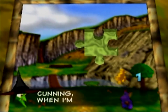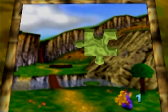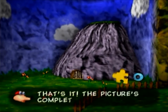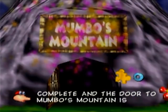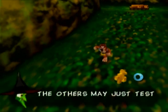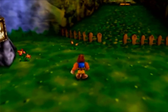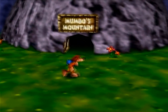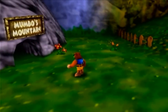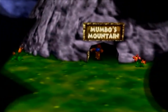Grunty's plan is rather cunning — when I'm thin, guys will come running. Thanks, Grunty, but that had nothing to do with the explanation. To enter the world shown on the picture, you must fill in the missing spaces with the jigsaw pieces. To fill in the missing spaces, press A. We put in that jigsaw piece — the picture is complete and the door to Mumbo's Mountain is open. Any jiggy works on any picture, so let's enter the first world.